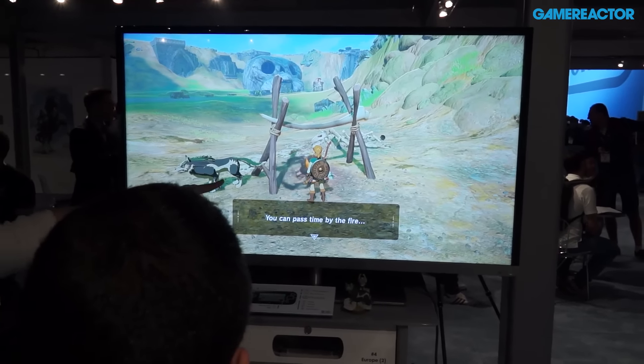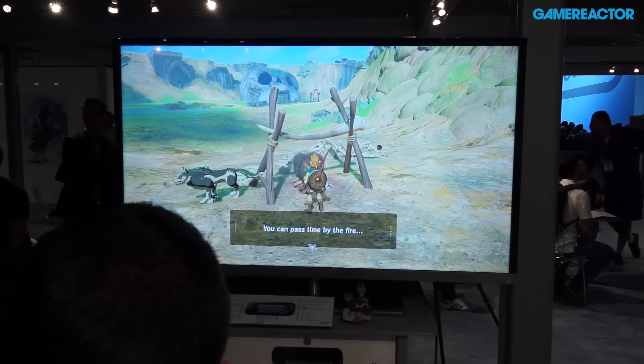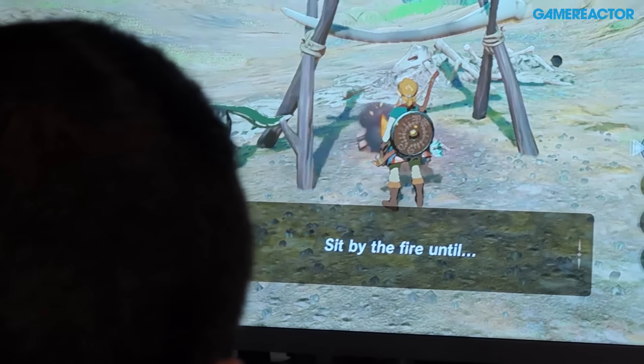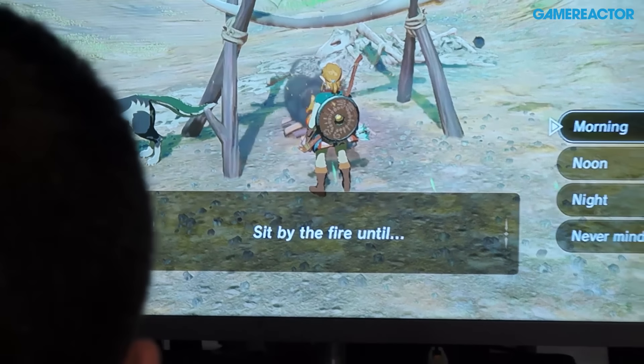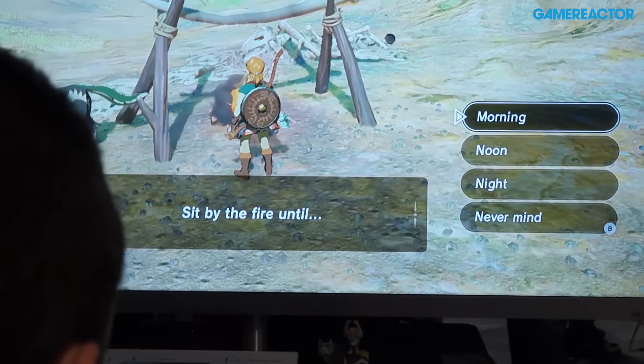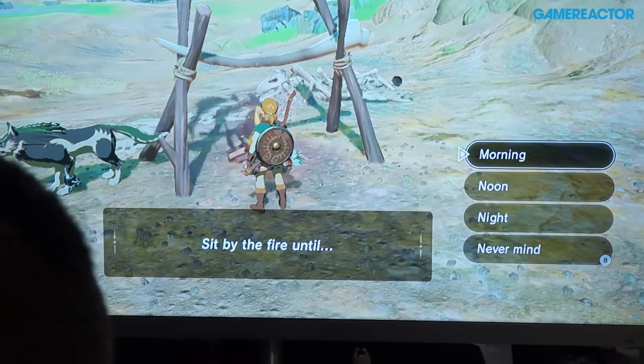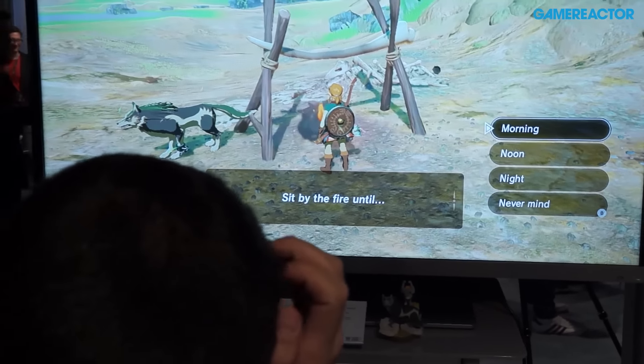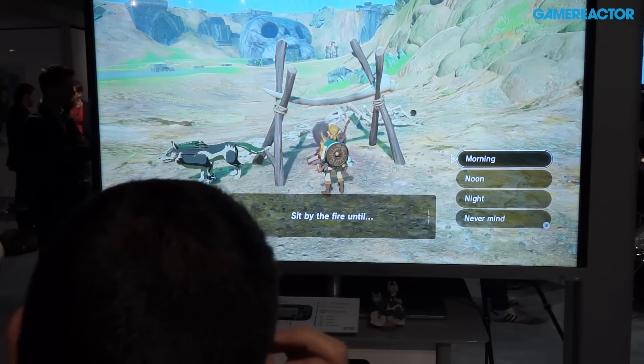If you hold out your bow and arrow, you can actually light your arrow from fire. We can also sit here and pass the time. In the game, one real-world minute is an hour in-game. It shows you the time, so if you want to change to night, you get a whole different set of enemies and dangers.